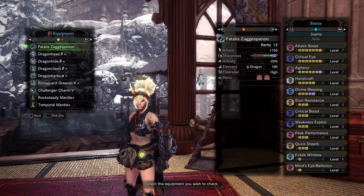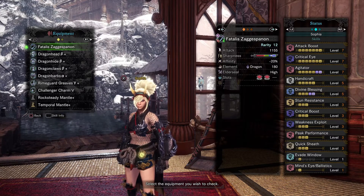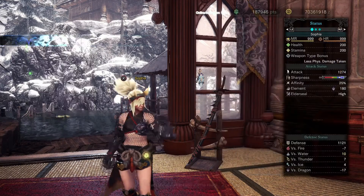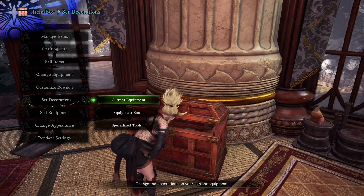So basically it's the usual DPS stuff: attack boost, critical eye, agitator, critical boost, weakness exploit, and peak performance. That's it for the core skills.